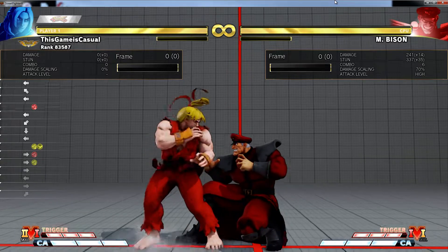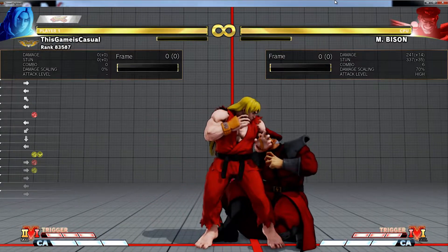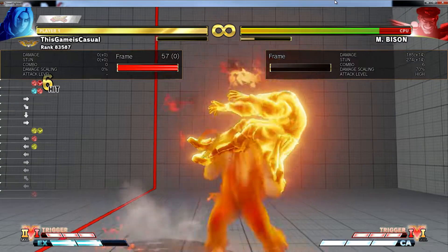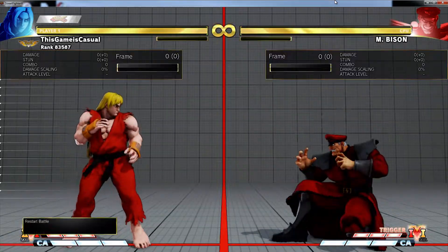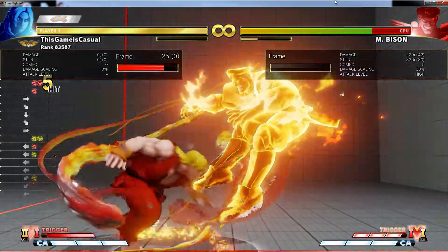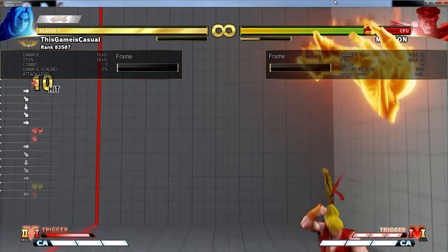His V-Skill is incredibly important to his new combo game. Basically off of everything, off of his chin buster, it's super important. Because then you get to get V-Skill activation extensions off that too — you get stuff like that.